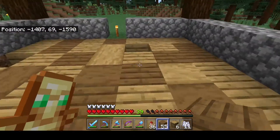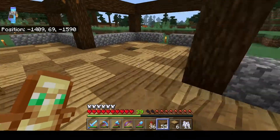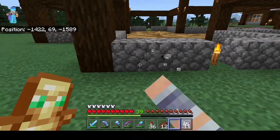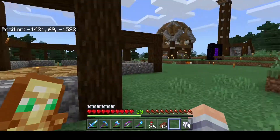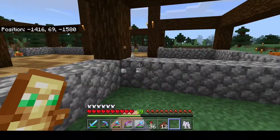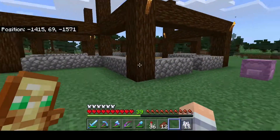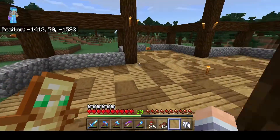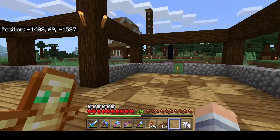Now let's cover the structure a little bit. You can see four on this side, four on this side, and a gap in the middle. This goes the same way on all sides — technically nine on this side and seven on this side. This is how I designed this particular building; I wanted it to have the same length on each side.